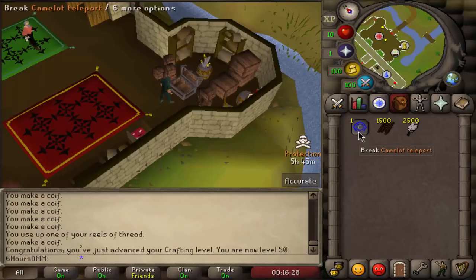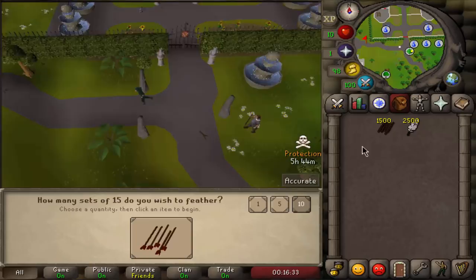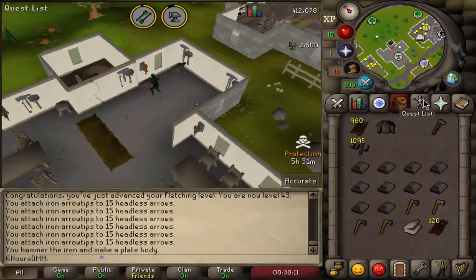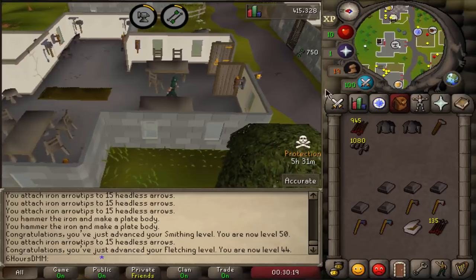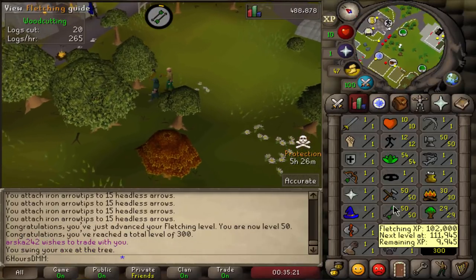Got feathers, beautiful. Teleporting to Camelot. Now we're going to get our smithing up really quickly — and there it is, 50 smithing.